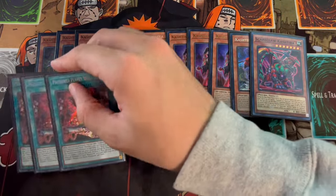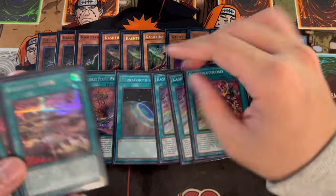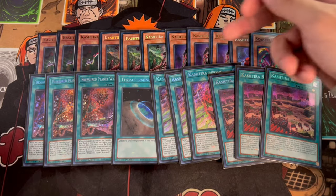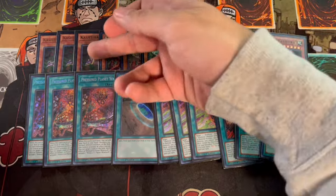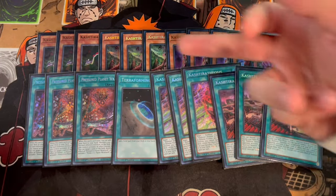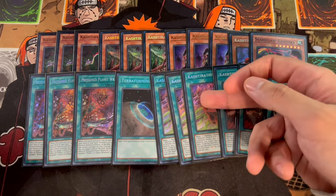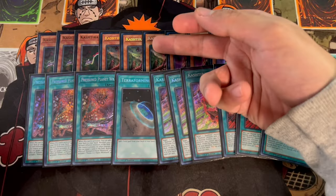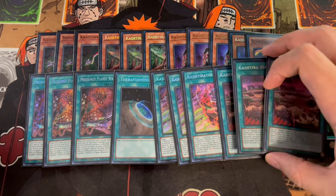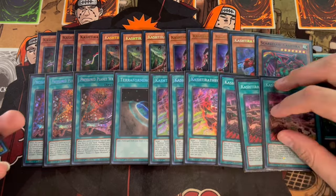For the Kishtira Spells, we are playing three Pressured Planet Wraitsoth and one Terraforming, as well as three Theosis and three Birth. This is pretty standard — you want to max out on these because Riseheart plus Birth is combo, Riseheart-Theosis is combo, and Fenrir-Theosis is combo. Unicorn is a one-card combo, but if you're opening Unicorn with Theosis or Birth, your combo gets even stronger. If you open Unicorn with a Birth, you can search your Theosis and keep going. It's really powerful to be playing three of everything because you want as much consistency as possible.